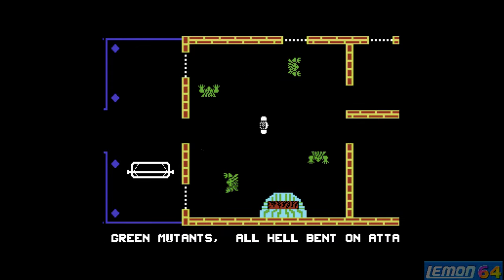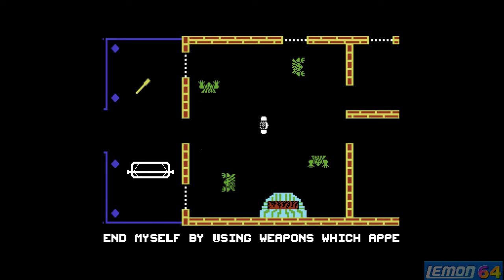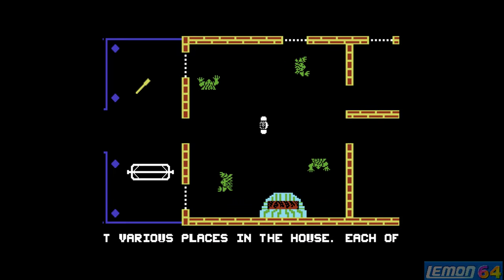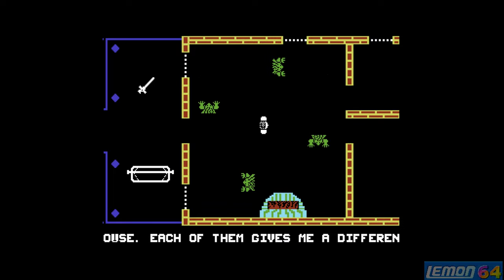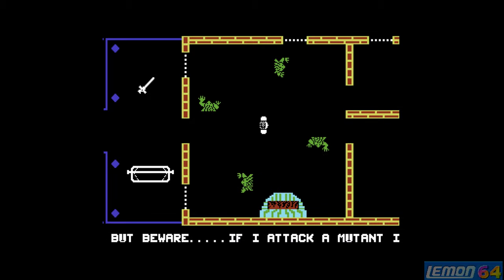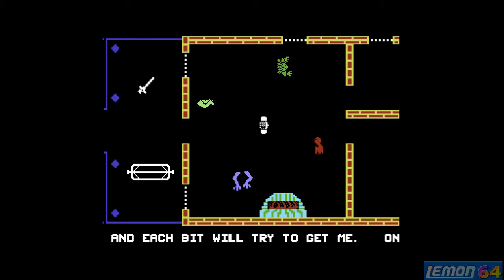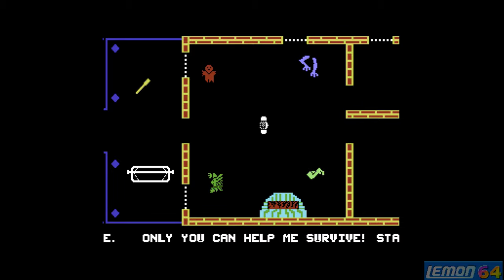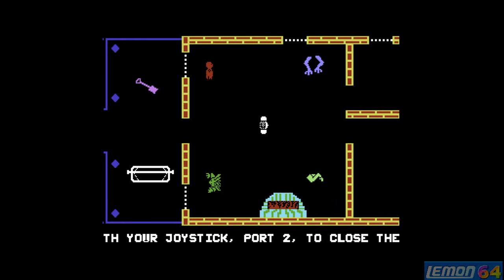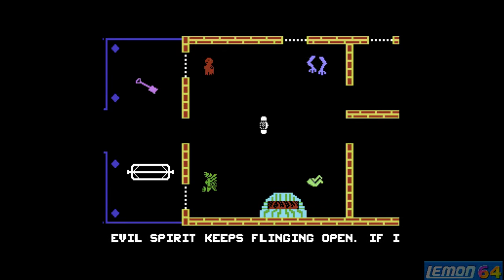All hell will break loose and your friends will turn into green mutants hellbent on attacking you. What you can do is pick up a weapon — there are four weapons in this game. The sword is the most powerful weapon and will take the least damage on your energy, because everything takes energy in this game, even walking around. The sword is the strongest but doesn't last very long. There's also a shovel or spade, which is similar but not quite as good. The axe is even better but doesn't last as long.